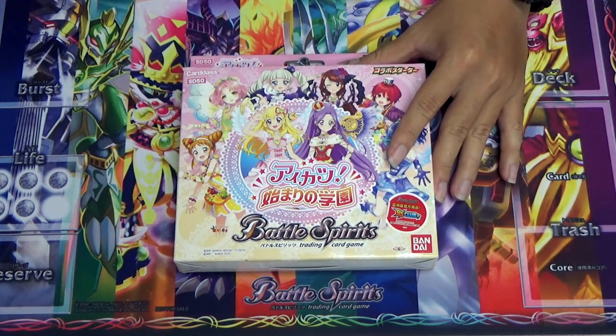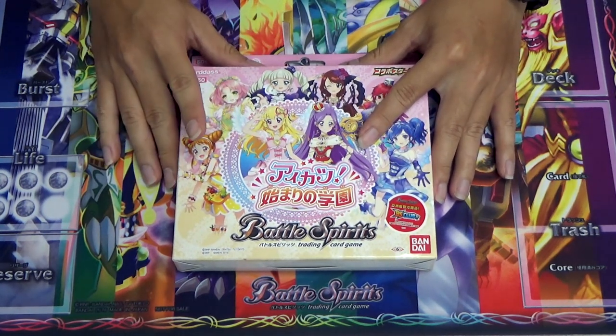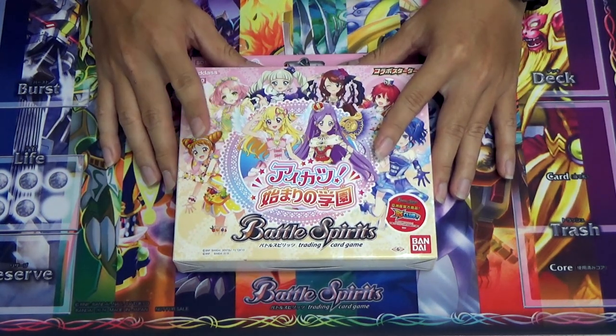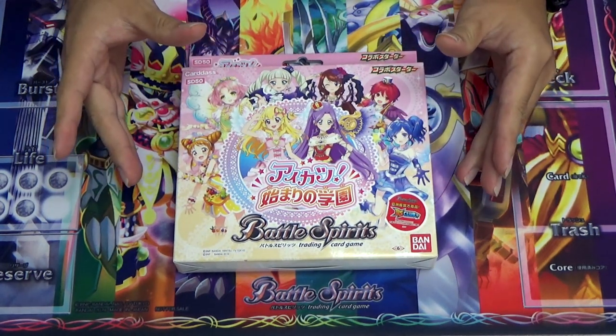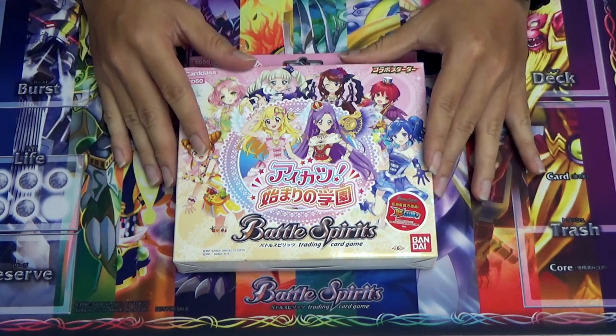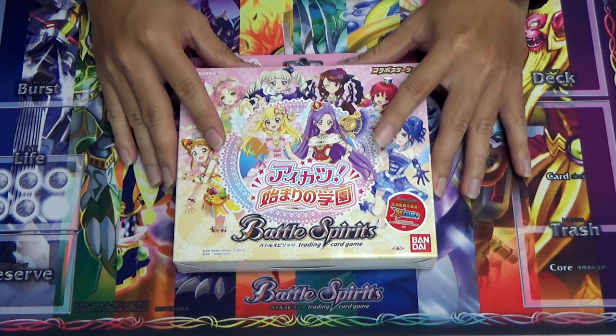Introducing the SD50 collaboration boosters — the mega set — which is a collaboration between the Battle Spirits idol series and Aikatsu, also introducing three new keywords: Eye Cut To, On Stage, Moon On Stage, as well as Appeal.